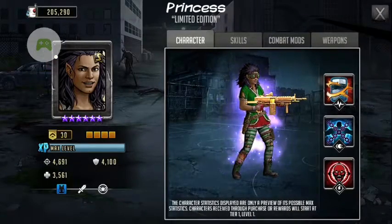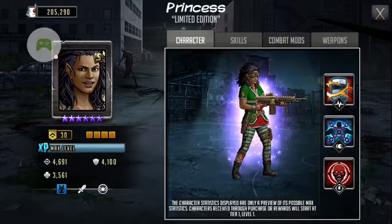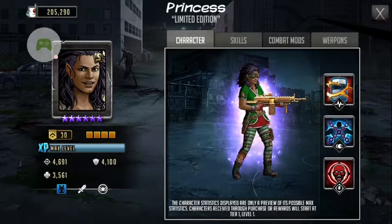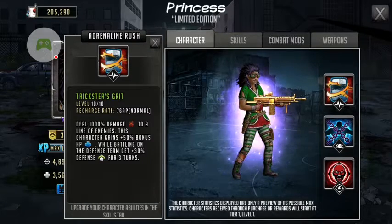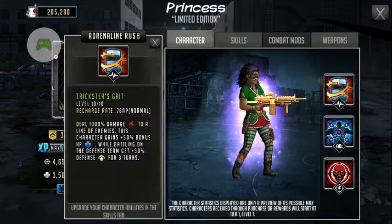Let's talk about Princess. Her stats: her attack is 4,691, her defense is 4,100, her HP is 3,561, and her role is a damage character. Her Adrenaline Rush name is Trickster's Grit. Her recharge rate is 76 AP, and her Adrenaline Rush deals 1,000 damage to a line of enemies.